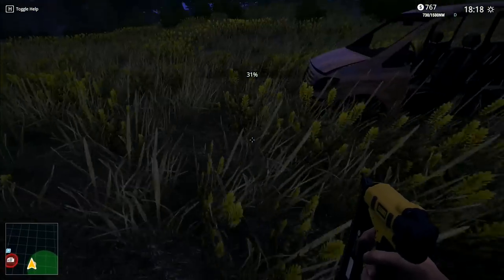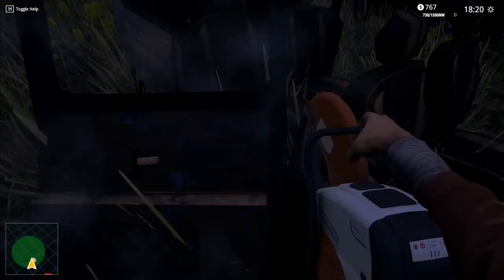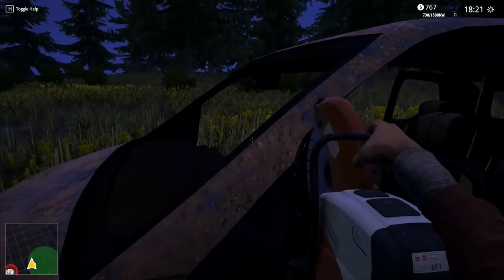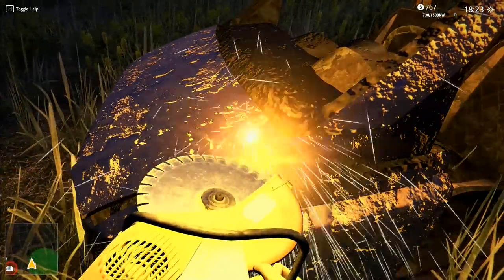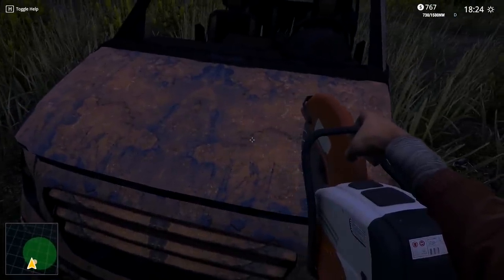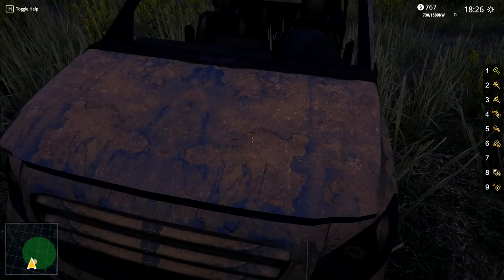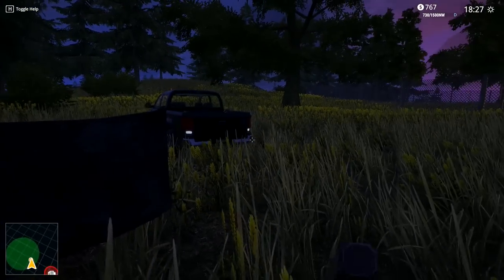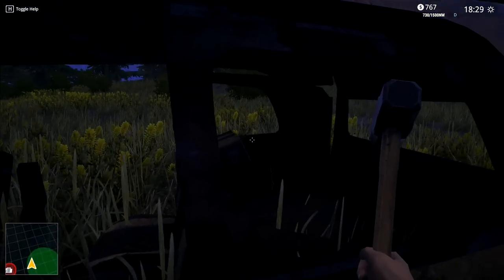Let's just pick that one up, put it in there. I'm wondering if this one's going to be the same. We could take the roof off. The bonnet here - I can't seem to remove it at all. I'm pressing F, I'm hitting it. I wonder if I can break it off with the sledgehammer. That's how you do it - you wallop it with the sledgehammer. At least I've learned something - you can hit that one off with the sledgehammer.